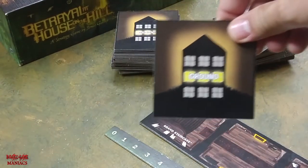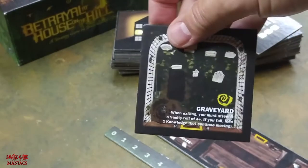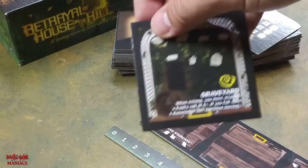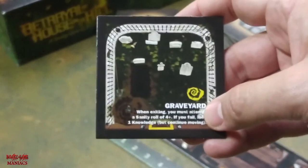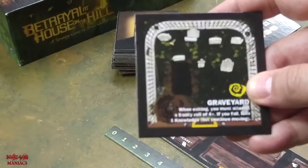Here's a ground tile — this is the graveyard. Some tile cards have text you have to complete to get out of the room or end your turn, and they also have icons that tell you what cards to flip and so forth.